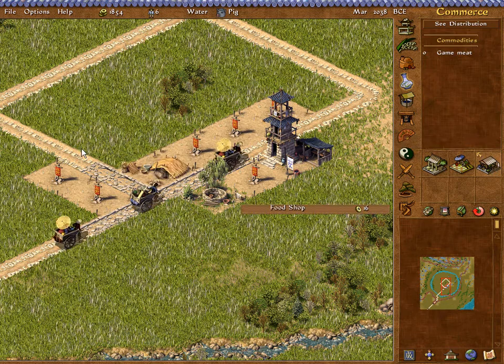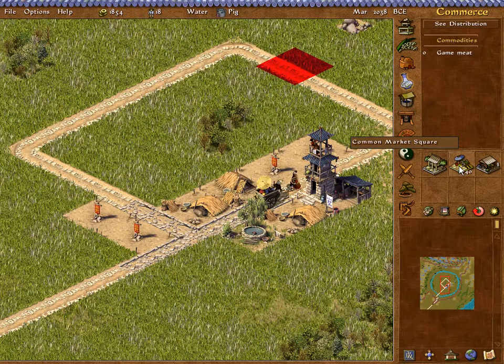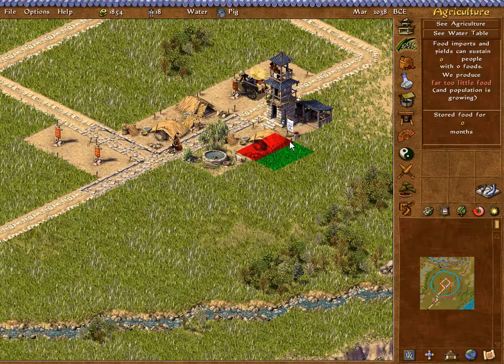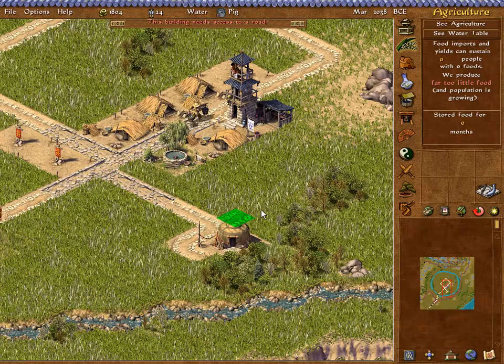Common Market Square, some shops. Right now our choice is to get a food shop, but I don't see any location for it. So perhaps we actually have to get the hunting thing down first. Land and sea — we've got the hunter's tent. A good place to put the hunter's tent would be over here by the forest, but we need a road. Let's get that road up and running.